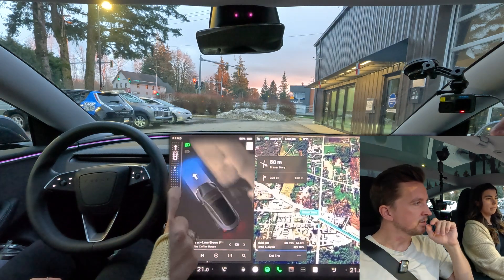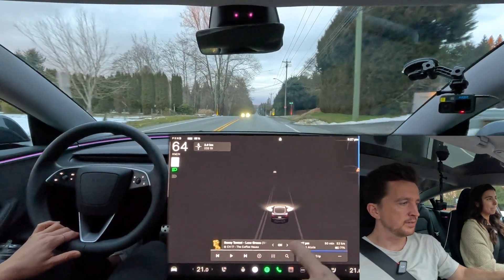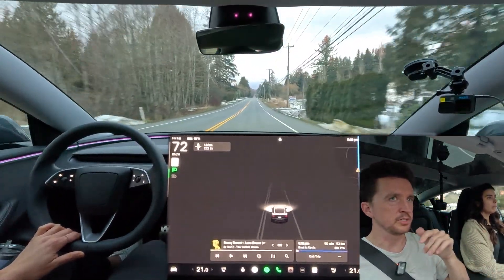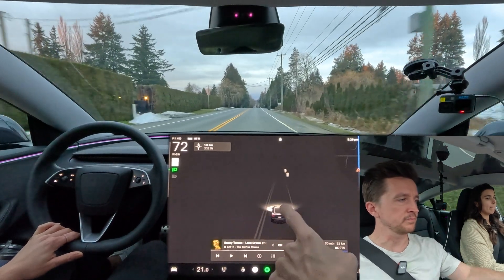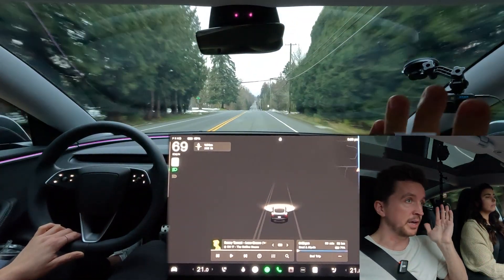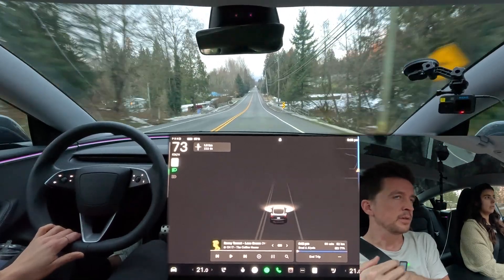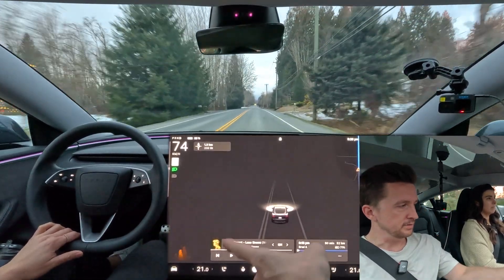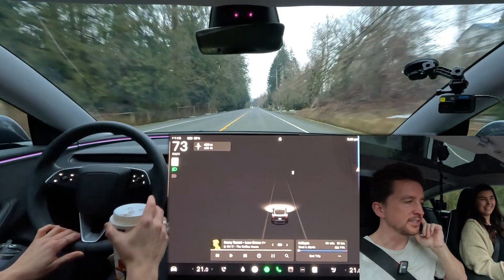FSD just isn't functioning right now, and this is an issue that this version has had for me a bunch. The drive we were doing earlier when we weren't recording — the computer crashed. You'll see as we're driving, if there are garbage cans and cones on the display, that means it's on the earlier version of FSD. Now it shows cones as blobs. It's tough to be an FSD content creator when your car doesn't function.